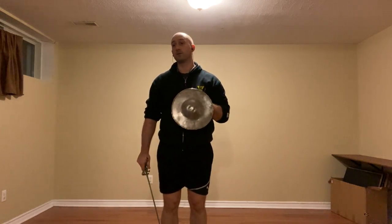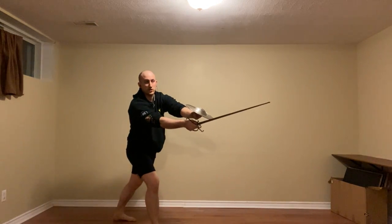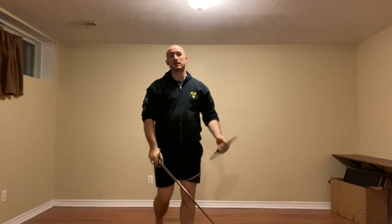We do the exact same thing for dealing with a hit attack to the leg. In this case, the sword hand is in fact available because they must be separating their hands a little bit. So from Coda Lunga Alta, as they go low, we strike to the hand as they come in.